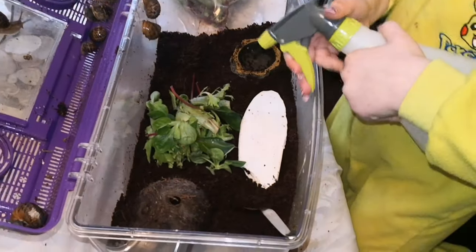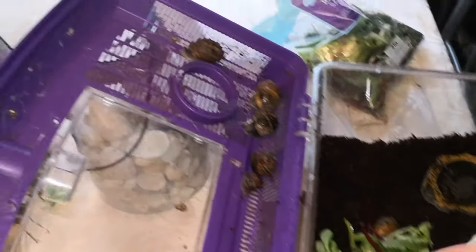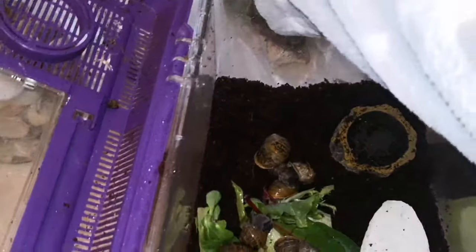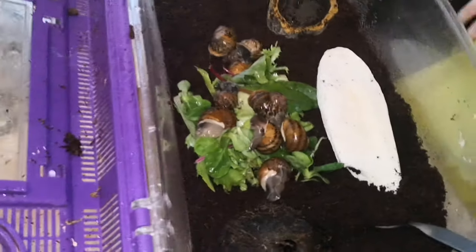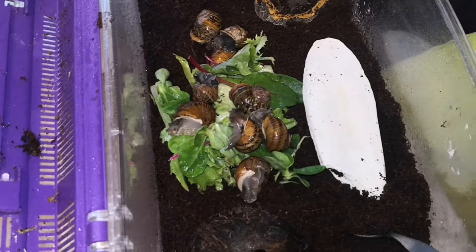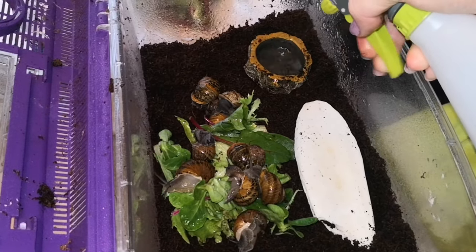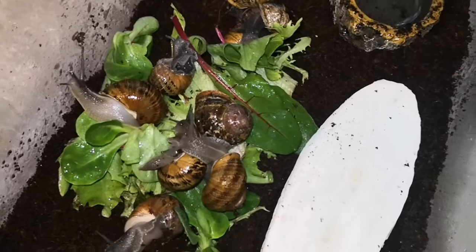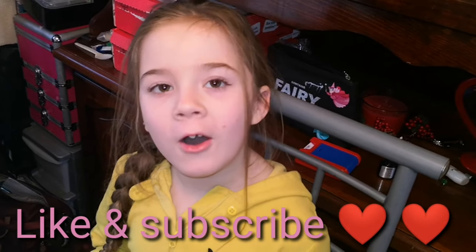I'm going to spray them — that's probably enough. I move the snails off the top so they don't fall when I close it. I'm really scared that they will — there's a wall of them on the top. I'm going to spray them. Okay, that's them sprayed — they look very, very clean. Put some water in the water dish. That's probably enough for them. I hope you guys like this! I just didn't want you to miss this, so I just did a quick video. Smash that like button and subscribe, and we'll see you all next time. Goodbye, bye bye!